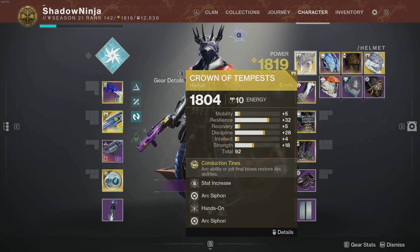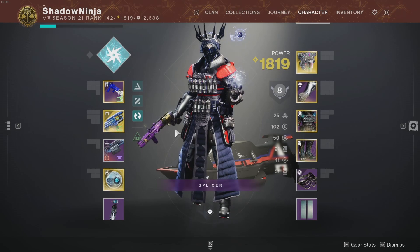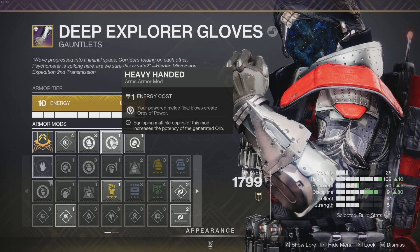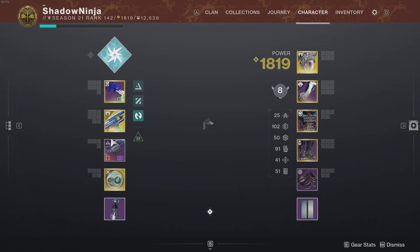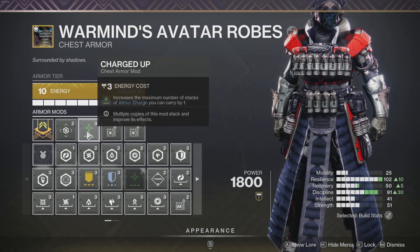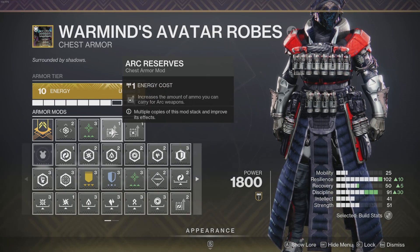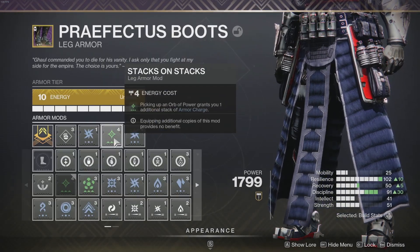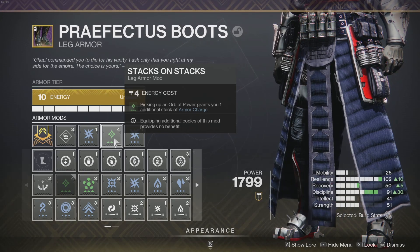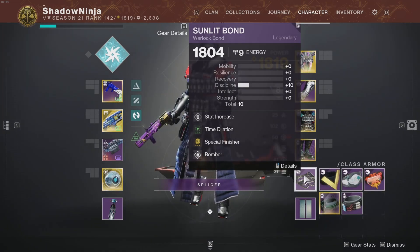For armor mods: Arc Siphon and Hands-On twice — we gain super energy on melee kills, helping with Chaos Reach. Firepower makes grenade final blows create Orbs of Power. Heavy Handed makes powered melee final blows create Orbs of Power, essential for special finisher. Charged Up extends maximum armor charges from three to four. Arc Reserves gives more ammo. On our legs, we're running two Arc Weapon Surges and Stack on Stack.